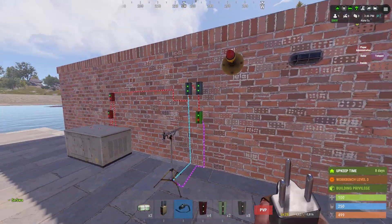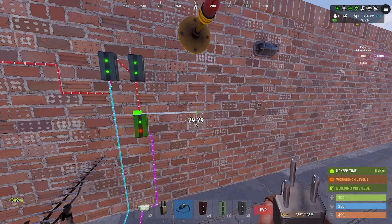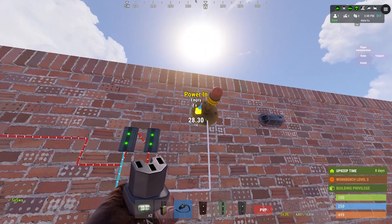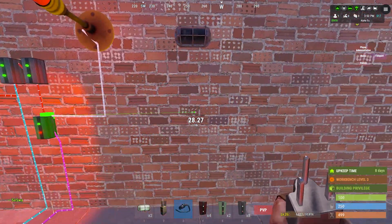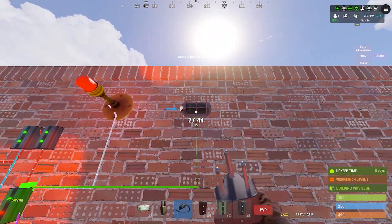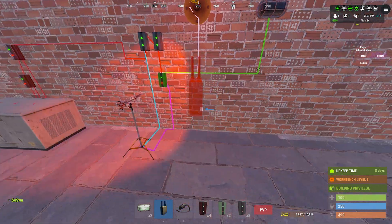To mimic the SAM site or the turrets, I use the siren lights. The other light is only just to show you if it's on or off — you can keep it in your own build, but it's not necessary. It's just a good indication of the current state.